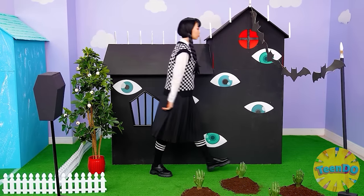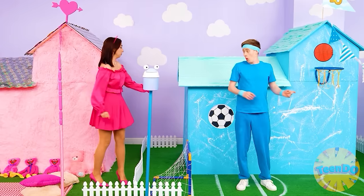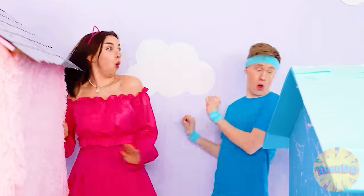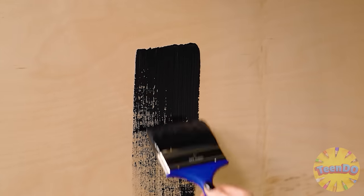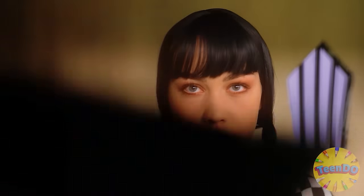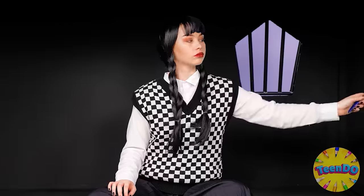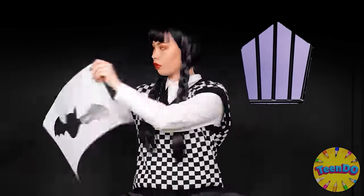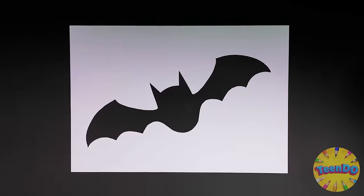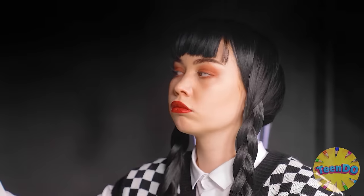It's time to finish the interior of the house. Let's see what Wednesday is going to do. Of course, she decided to paint everything dark black. It looks creepy, so it's just right for Wednesday. Now, a little decor in the form of bats, bones, and spiders.